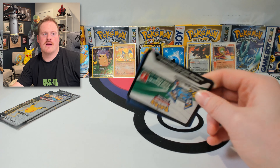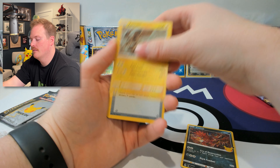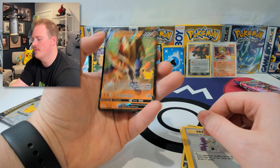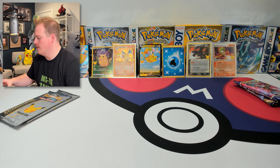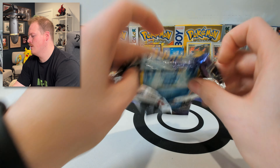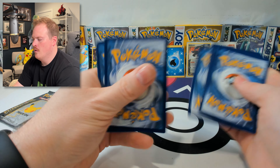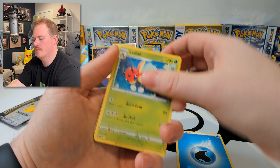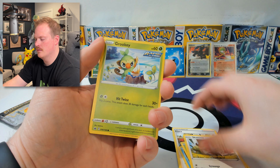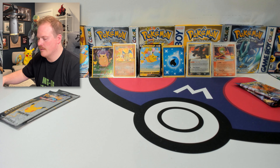Y'all saw the first card there. I think I saw something important back there. Look at that — I almost thought I had a few of these Zamazentas. I saw that was a full art something. Chilling Reign. Let's go — lunar time. Ooh, that's a green. 1, 2, 3, 4 to the front.